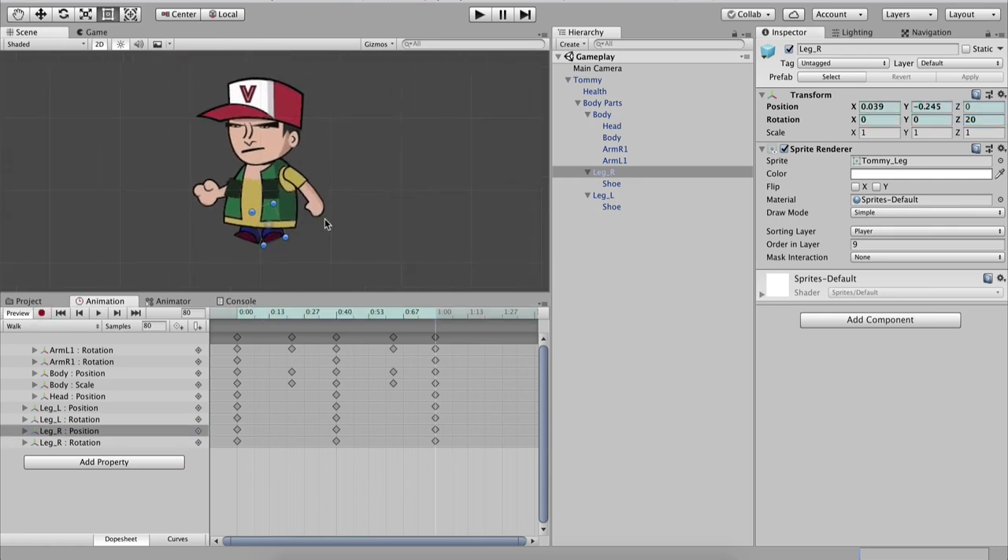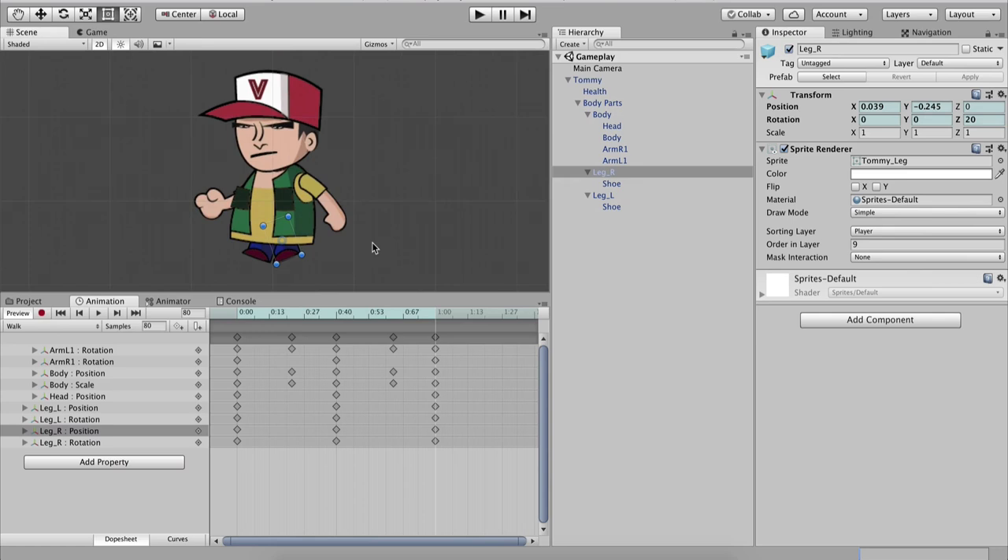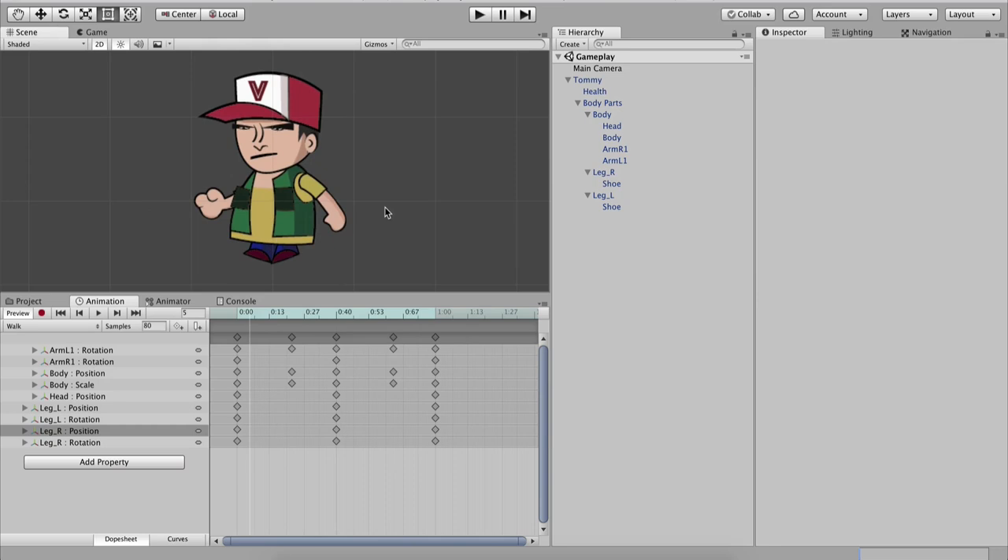That's a lot of work, but I had these values next to me and typed them out. Notice when I play the animation — this is Tommy's movement, arms and legs walking. As you can see, this is a lot of work and we have many animations. So I've already prepared these animations and will import them with the Tommy character so we can use them right away. The concept is the same: take body parts and animate them separately.